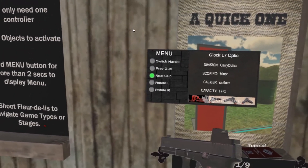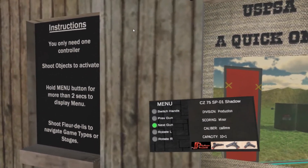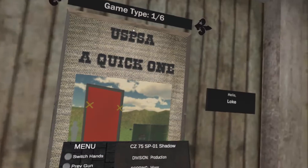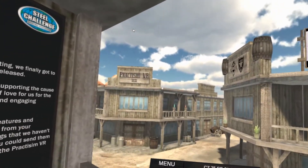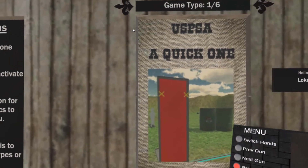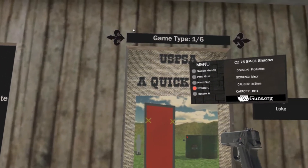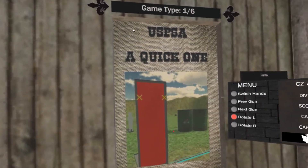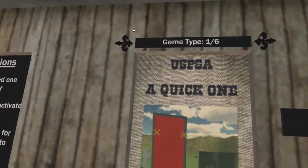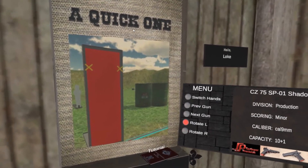If you are happy with your selection, let's say I want to shoot a CZ. Or depending on your play space, if this doesn't fit your play space — if you are using HTC Vive, this is your forward looking away from your computer position. If you are using Oculus Rift, this is facing your computer. So if it doesn't fit your play space, you can use the rotate left or rotate right.